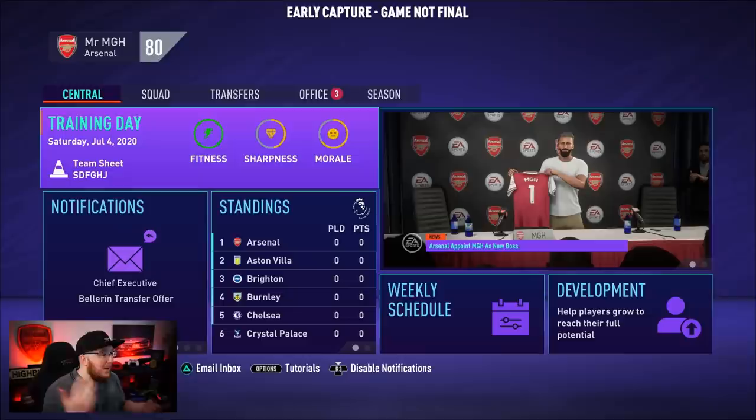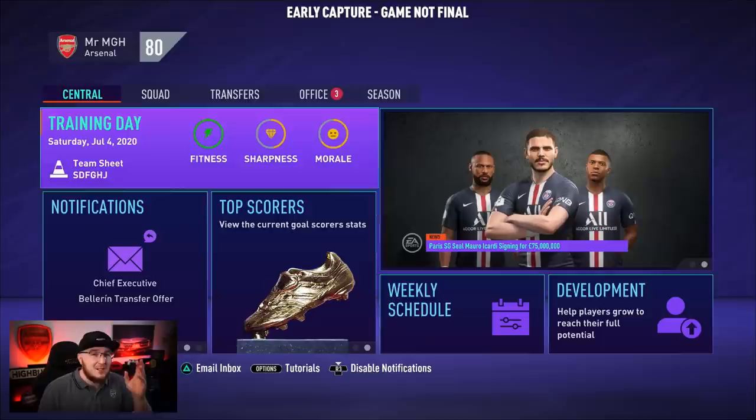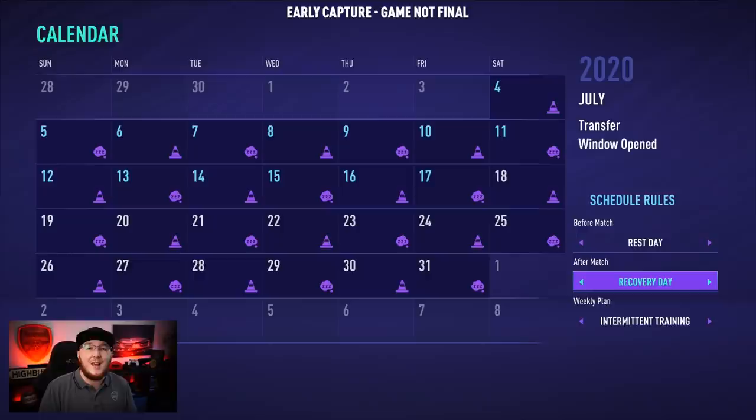To round up: make sure you get three green circles on the main screen. Sharpness should be your top priority — it gives players a nice stats boost and is the hardest to maintain. Fitness and morale are easier to recover through rest. When you train, do the right drills, select the right players, and make a team sheet to speed things up. Always keep your weekly schedule up to date — press R1, go to the calendar, press Triangle, and adjust based on your fixture schedule. Thanks for watching, and thank you to EA for this early access.